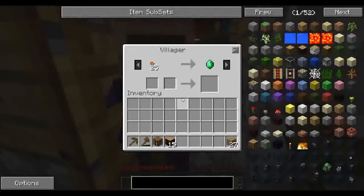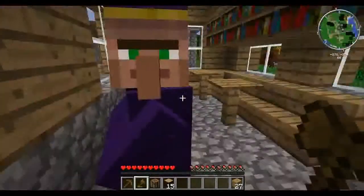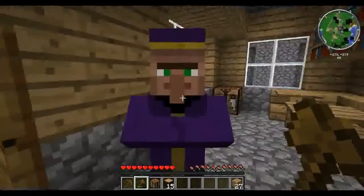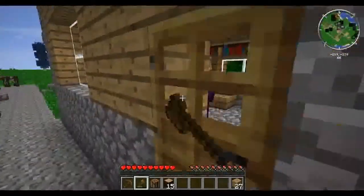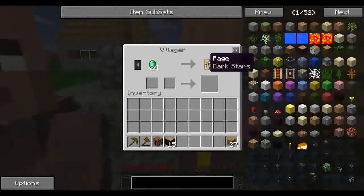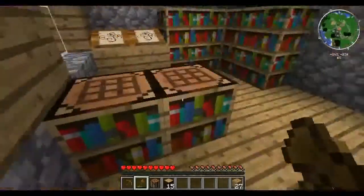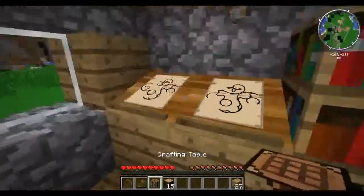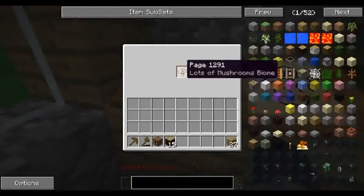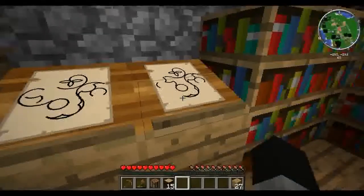Let's see here. Twenty-five chicken nuggets for an emerald? You're crazy, man. I like this guy though - we've got to keep him alive. We have a mushrooms biome. Very nice. And we have a savannah biome. Sweet.